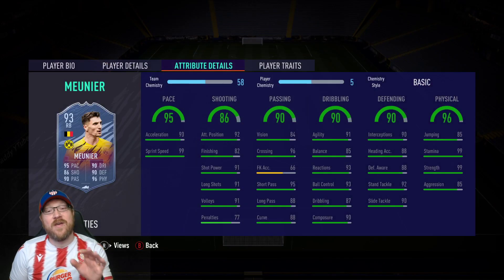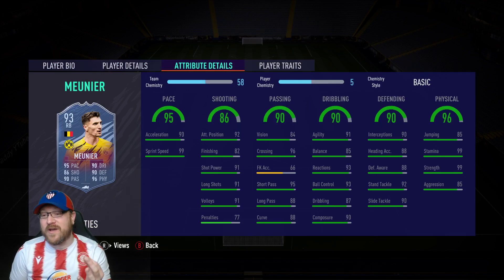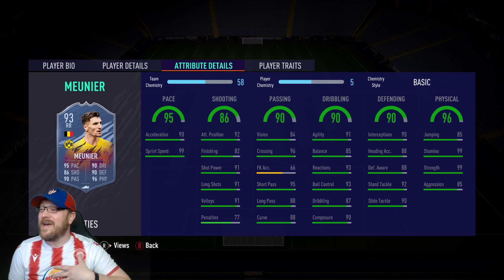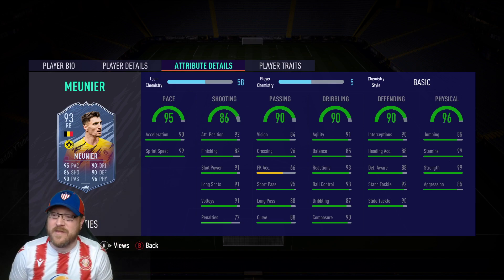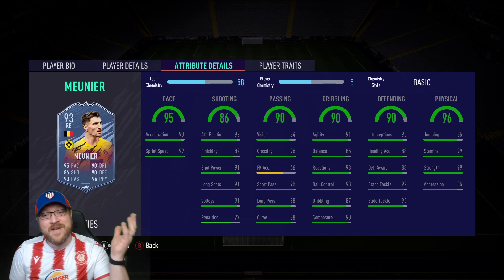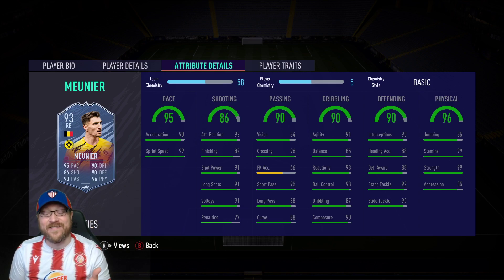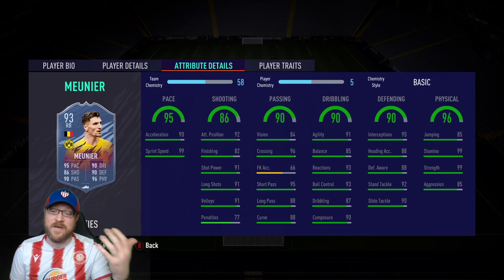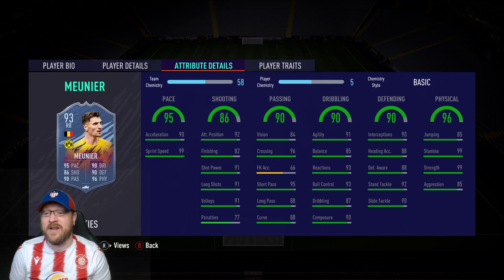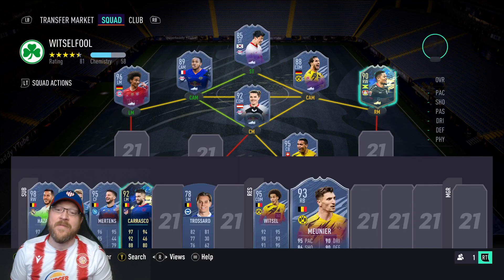For Meunier, even though he's 6'3", he does have 91 agility so he'll feel okay. His defensive awareness is a bit poor, but he could be interesting as a center back — 99 strength, though aggression is a little weak. Put an anchor on him to boost aggression, or a shadow to get him to 99 acceleration and 99 sprint speed and boost defensive awareness. He could be a phenomenal card to play at center back.